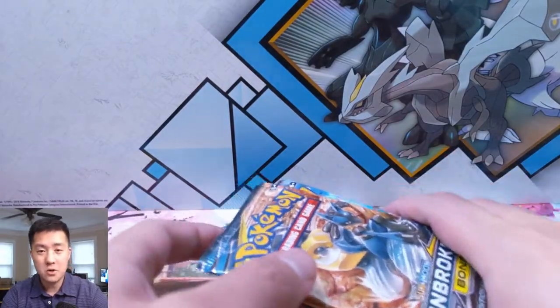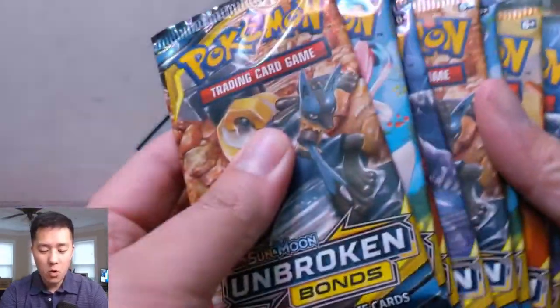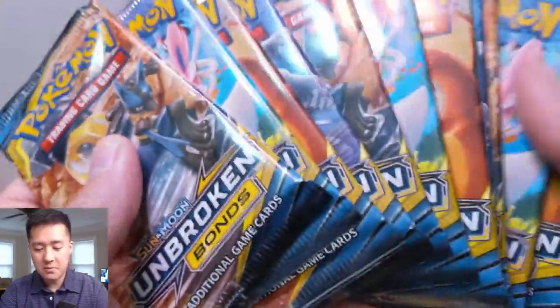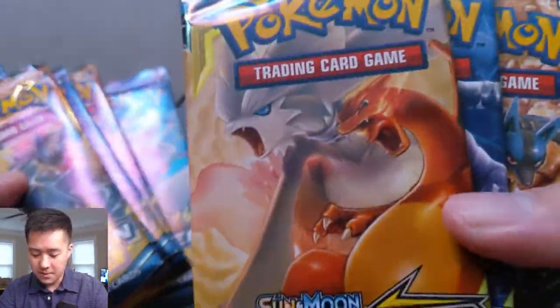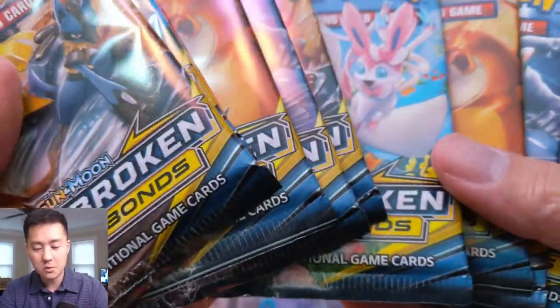What is up guys, it's Wanted Turtle. Today we're coming back with more Pokemon videos. We have 12 packs of Broken Bonds, and we're still looking for the Reshiram Charizard — still looking to pull our first one.